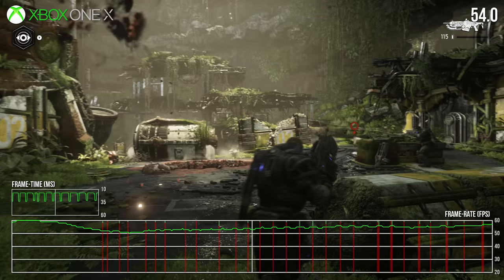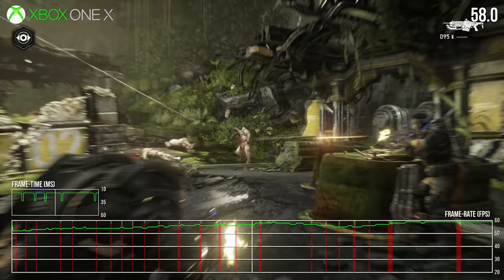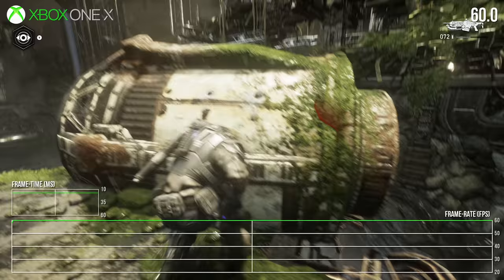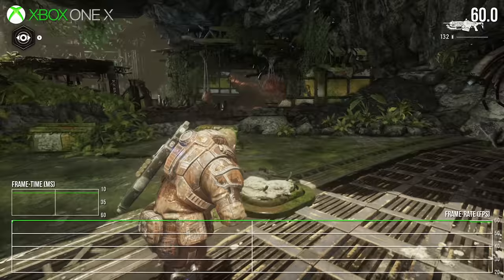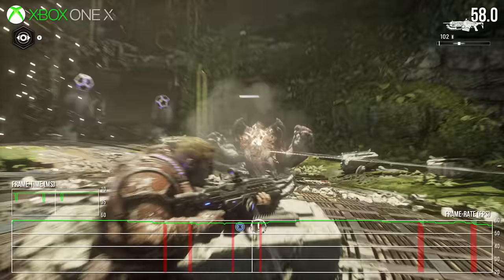This next battle also demonstrates how performance can sometimes be worse right at the start of a fight, with enemies already present in the world upon arrival causing the initial portion to run below the target frame rate. Give it a little time, however, and eventually it evens out, retaining a stable level of performance for the rest of the fight. My overall impression is that it's very stable on Xbox One X, but not quite perfect — though it's typically what we see with 60 FPS console shooters. If you were okay with typical Call of Duty campaigns, Doom 2016, or Wolfenstein 2, you'll be fine with Gears 5.